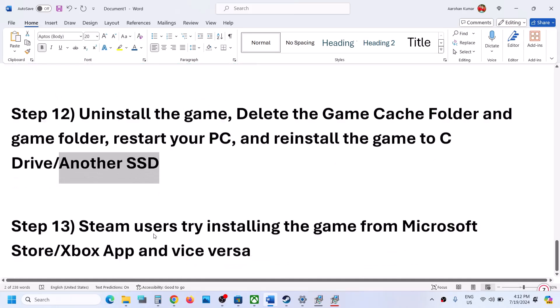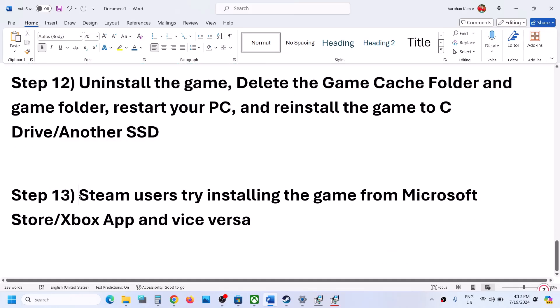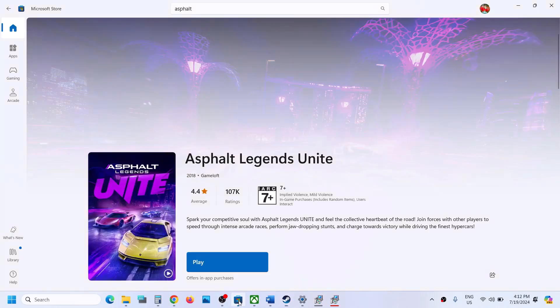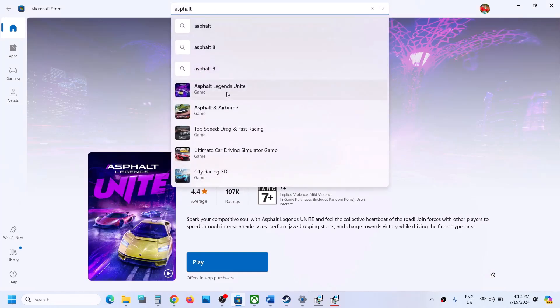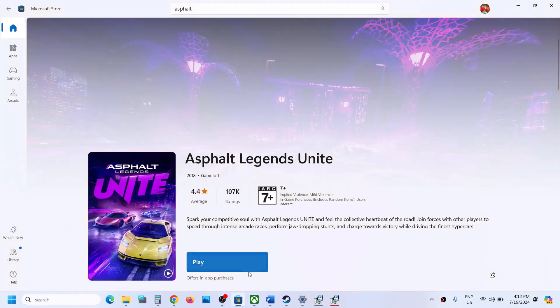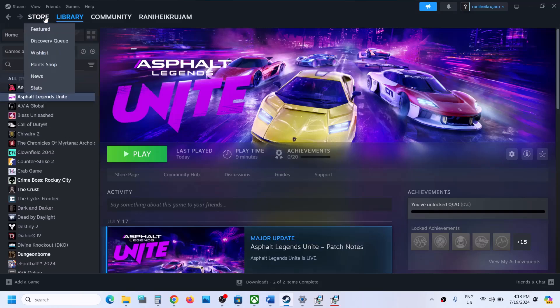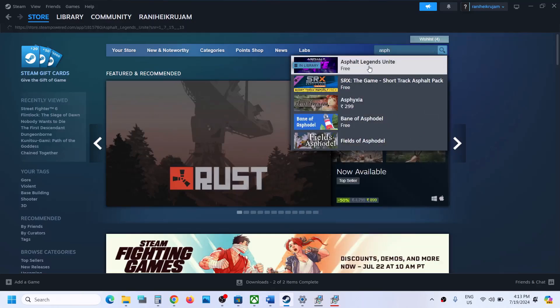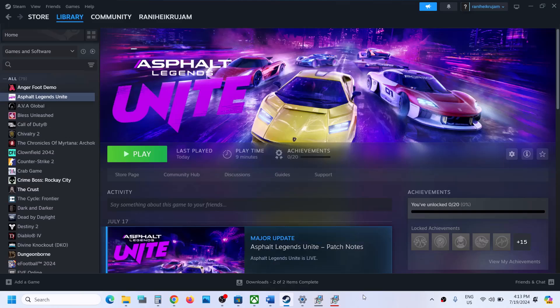The last step is to switch platforms. If you have the game on Steam, uninstall it and try installing it from the Microsoft Store or Xbox app. Alternatively, if you have the game on Xbox app or Microsoft Store and are still having problems, uninstall it from there and install it from Steam by searching for the game in the Steam store. One of the steps shown in this video should help you get the game running on your Windows computer. Thank you for watching — please like and subscribe.